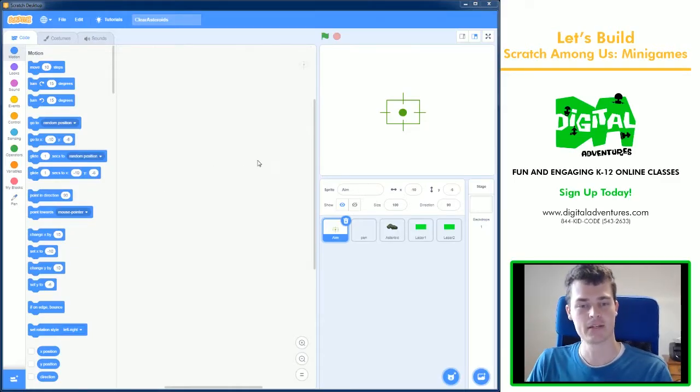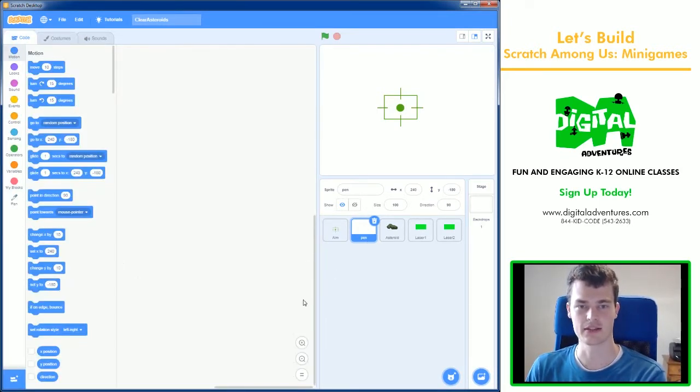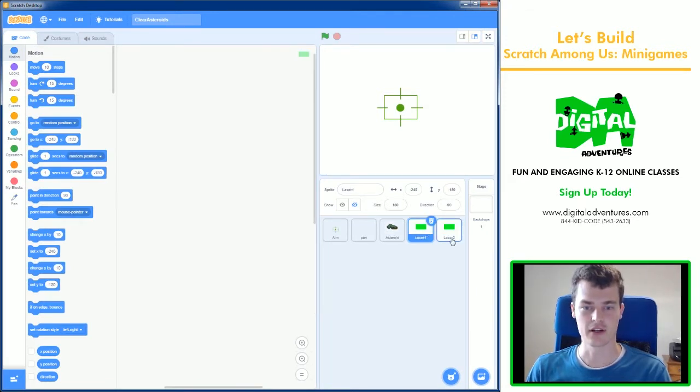I've already created some of the drawings, or sprites. First I have an aimer — something that's going to follow our mouse pointer around. I have an empty sprite whose costume is just blank; it's going to be the pen, and this is how I'm going to draw the laser sights that point towards the aimer. Then we have an asteroid, and I've created three different costumes for it so I can have three different types of asteroids. We also have a couple lasers that shoot out toward the aim.